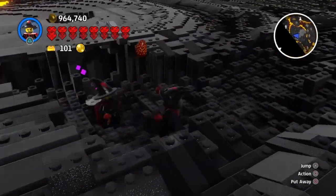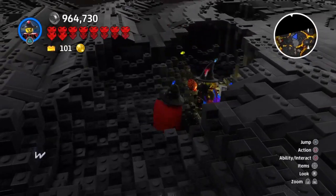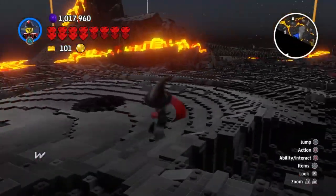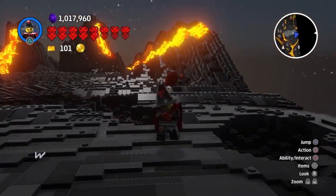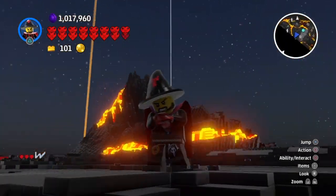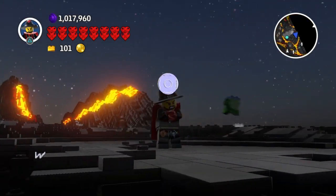Now we just give them the egg again — and watch, they dropped 60,000 studs. And we got a million. So that's how you get infinite studs. You can just keep doing this and you can earn studs very quickly. About 10 minutes you get a million.